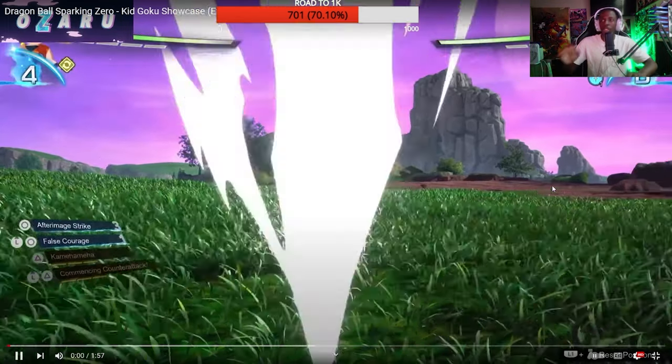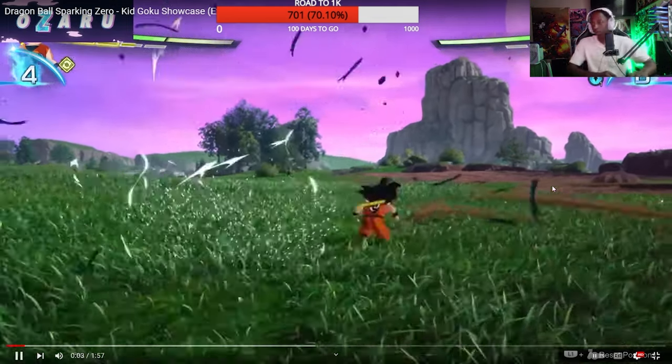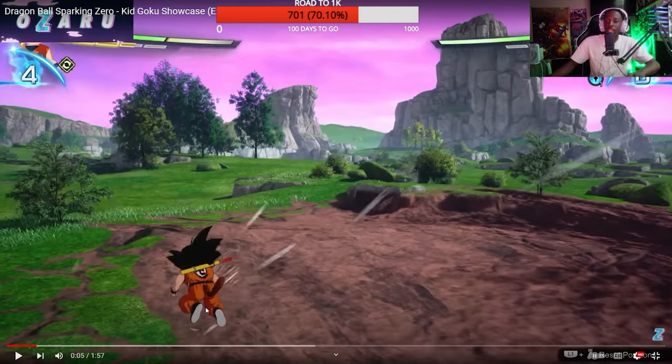I know everybody would want to see this, just seeing how Kid Goku actually plays in the game. So firstly you see here his charging animation — the faint power up or the faint aura applying. He's not quite as powerful as he's going to be, but it's faintly there.